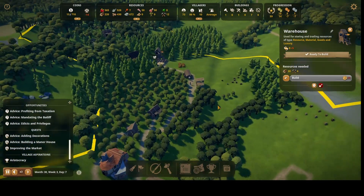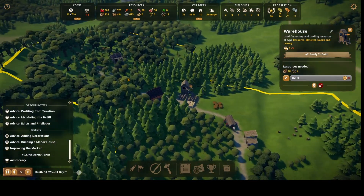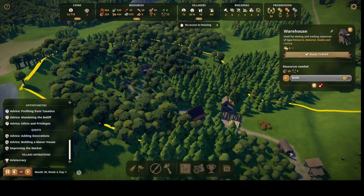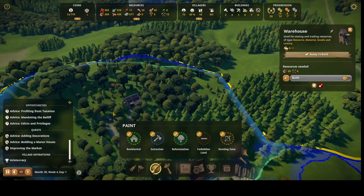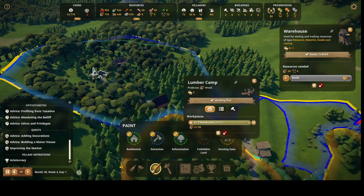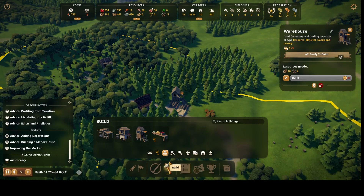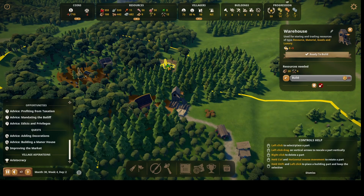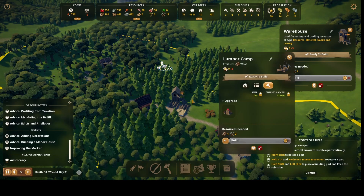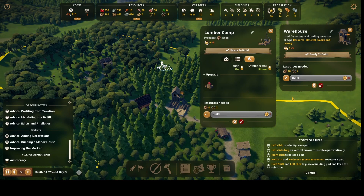Let me figure out what I was needing. I think I want another lumber camp — there's one right here and I'm thinking about placing another one right here to keep the wood flowing. I just need to get the money for it.